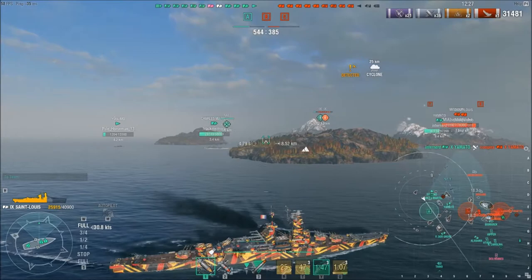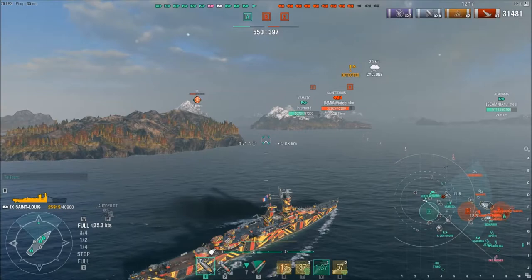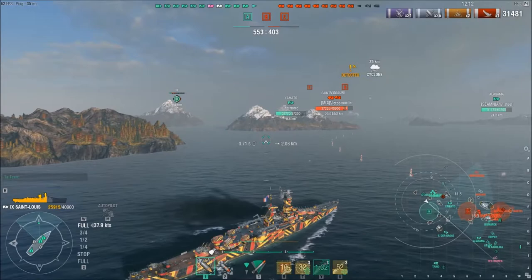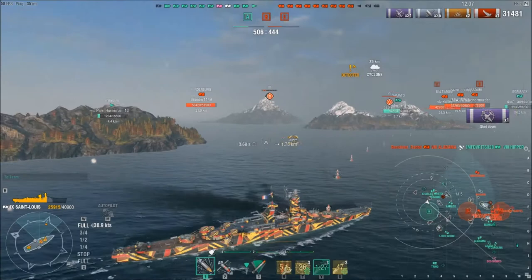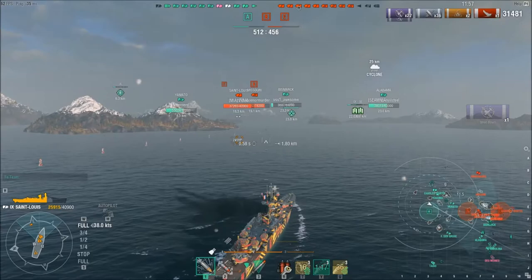We have the only carrier in the game, and the enemy team is down three ships. We haven't lost a single ship, though we do have one cap to their two. There is a cyclone coming in and cyclones completely change the way battles unfold. It hinders carriers in that their planes can only spot 2 kilometers, so by the time a carrier spots something he's going to have to make massive adjustments to do his drops.